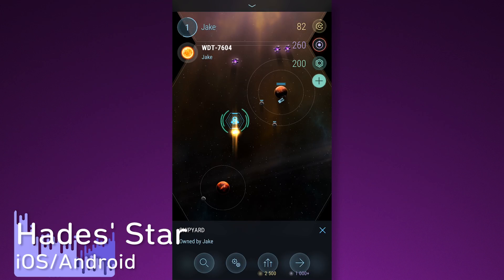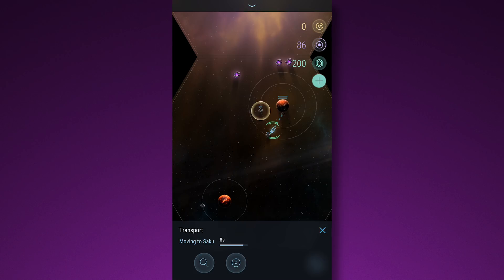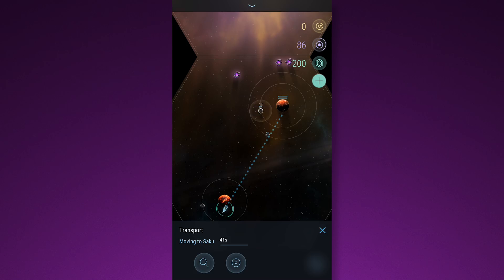Hades Star is a strategy game where the goal is to colonize planets, collect valuable minerals, build space stations, grow your economy, and solidify your presence in dangerous star systems. First, let's choose a planet to colonize — this one looks nice. Now it's time to select a ship and a shipment.